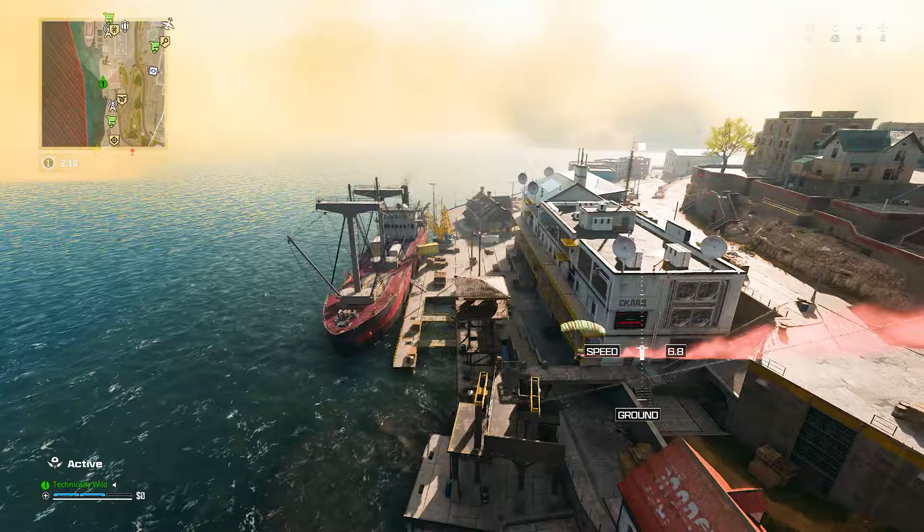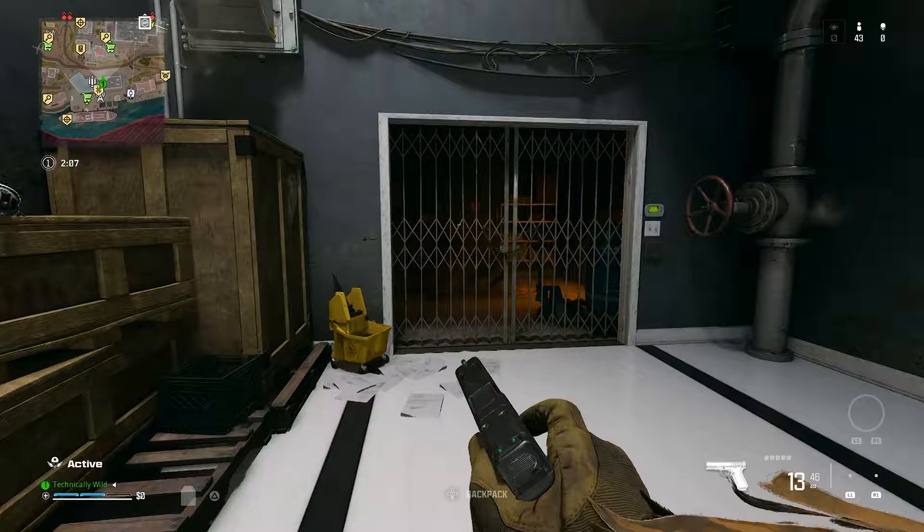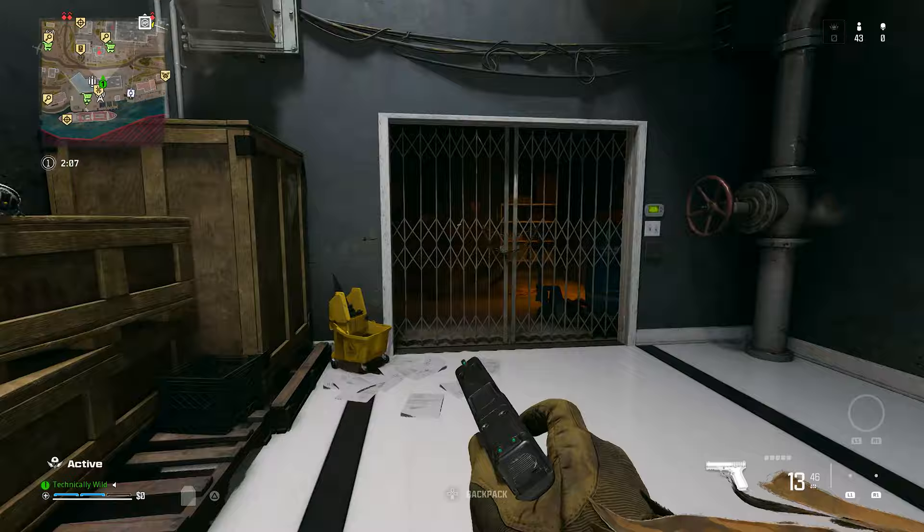The first and easiest easter egg is to collect the ID badge and restore power to the harbor. You'll have to land at factory, and on the B floor there's going to be a staircase that goes all the way up to the top of the building. You're not going to do anything but shoot this box behind the fence at the bottom of the stairs.